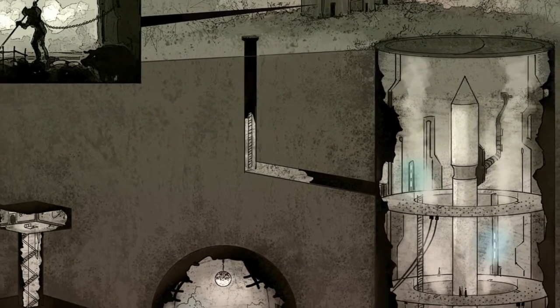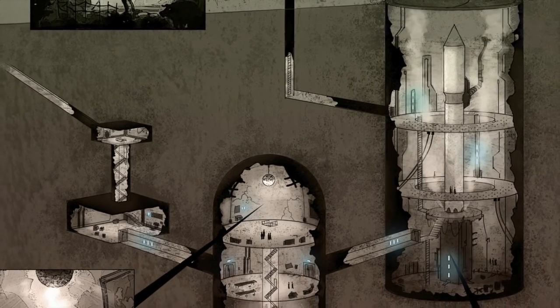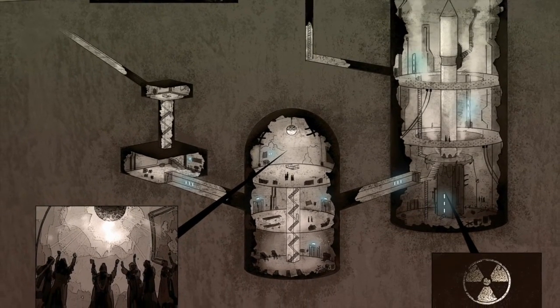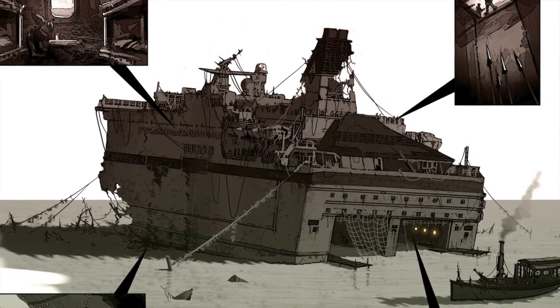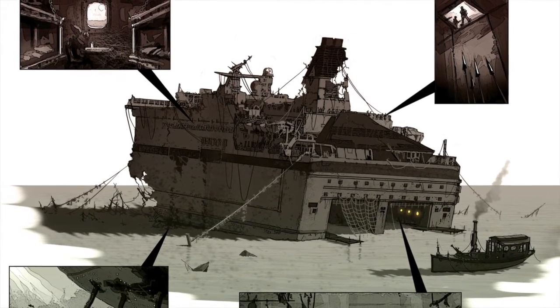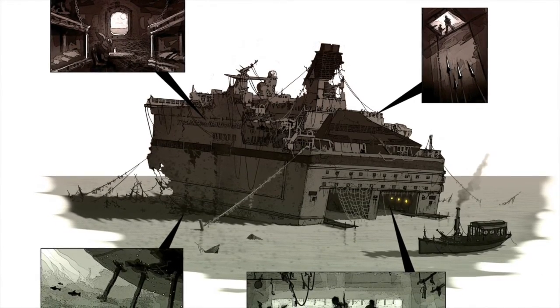The cool thing about the special zone sectors is that you can actually place them in any sector that you want on the zone map, so you don't have to force your players to go to a specific location to find the cool scenario. You can just place the scenario wherever your players want to go, so you don't need to force them to follow the adventure — instead you can make the campaign follow them.